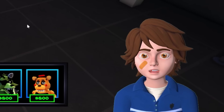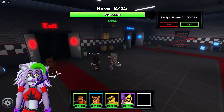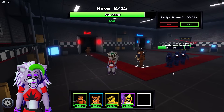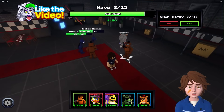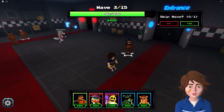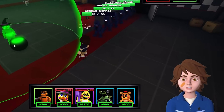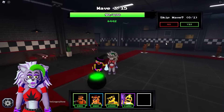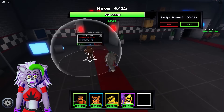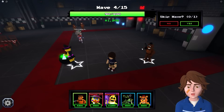Waves of zombie bonnies start coming and nearly losing a life immediately. Scrambling to place more units in the right spots. Saving up for Witch Chica but needing to place a Freddy to survive. Almost at the money threshold to drop Witch Chica - only 10 more dollars needed.